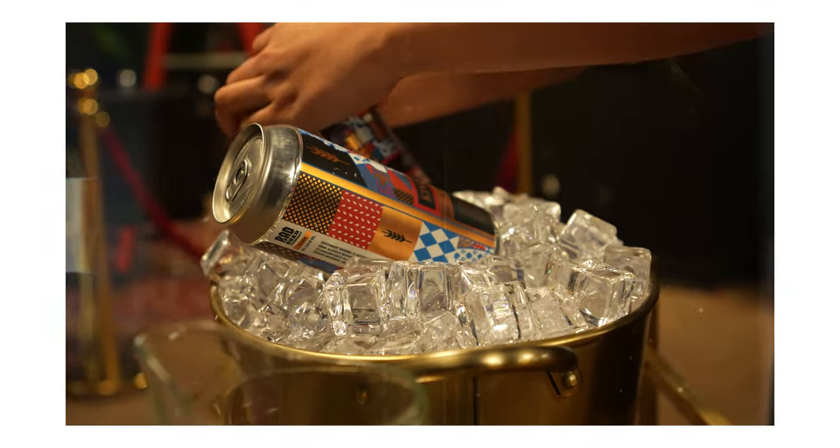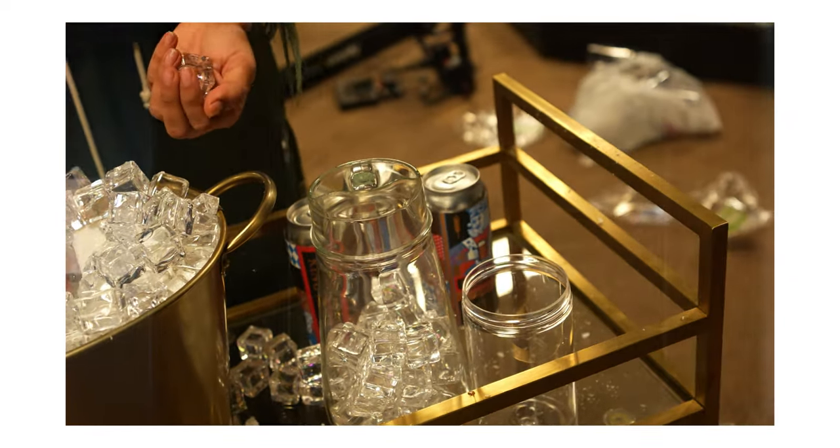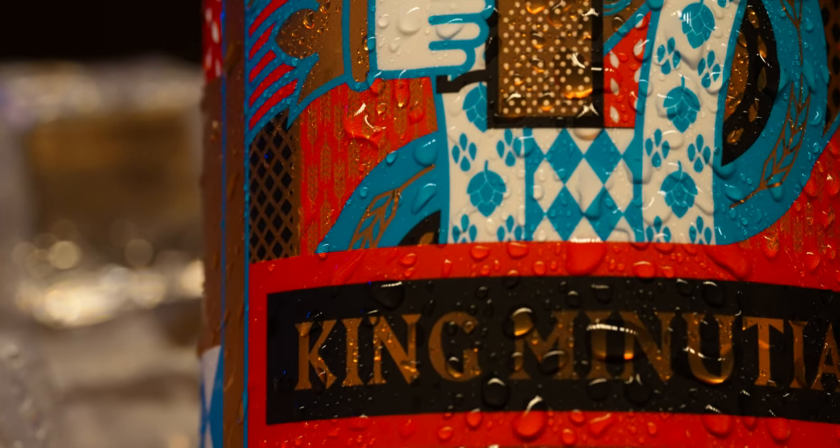One of the most important things to know when shooting commercials: you will have to buy props. For this shoot we bought cups and multiple beer cans — eight total — because I knew my shot selection and wanted backups. We used styrofoam inside the vase to elevate the beer cans, with fake ice around them. And a highly valuable prop tip: get a small spray mist bottle with water. Spray the beer cans so you get that drip for a cold, tasty look. Props are a big key for these videos.